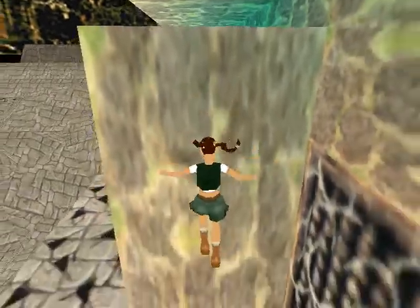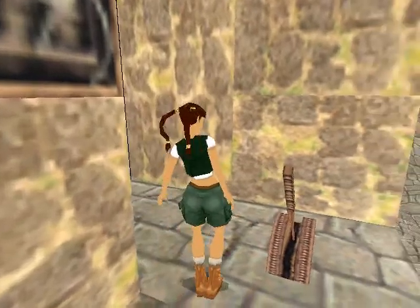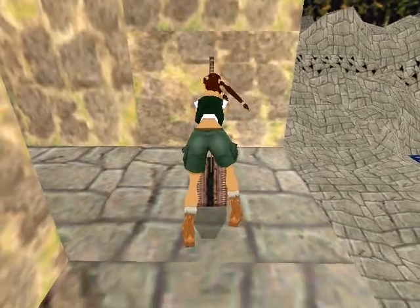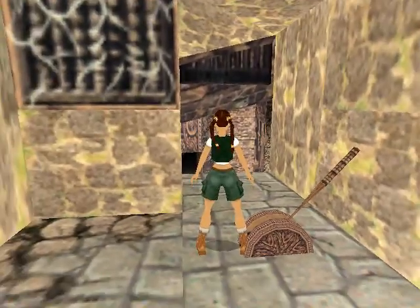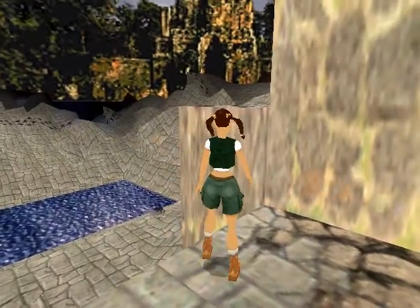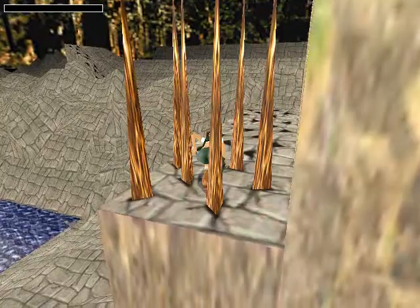Drop down Lara. Pull this — oops. So that pig, that boar thing, it doesn't actually do anything. This thing jumps about — I want to try something. It shakes about, it's not a boulder, it's just... are those spikes going to get me? Yes they do — I just wondered if they did, actually I've never tried that.